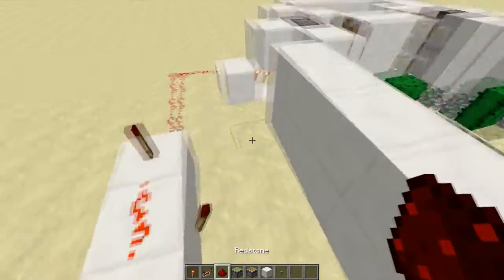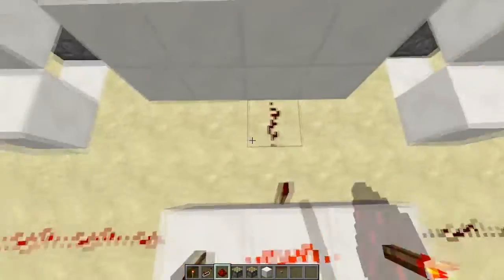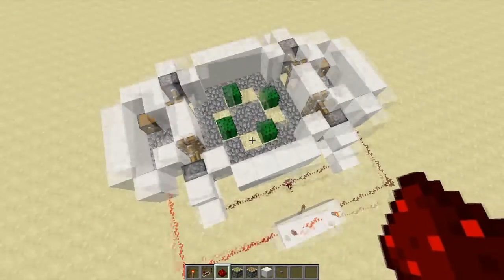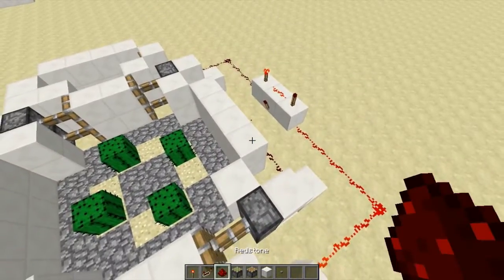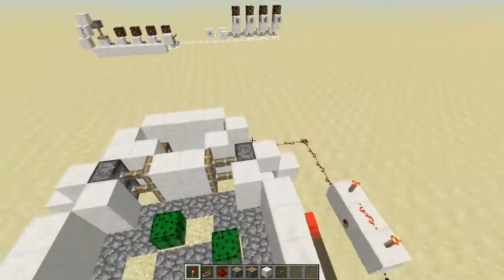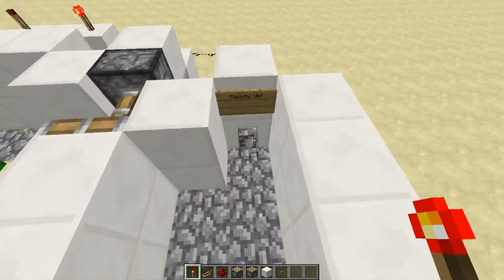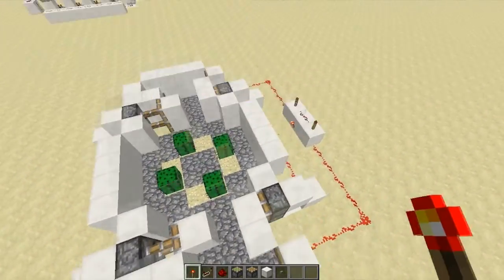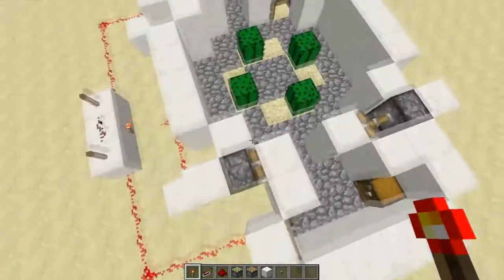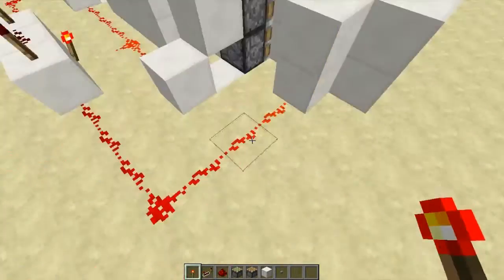Now we have to hook this up to the pistons. In order to do that all we really have to do is this, and we've hooked it up. So now, let's say this person readies up — they don't open. And now this person readies up — okay, one side opens. That's because we didn't connect the other side of the pistons yet, so I'm just going to do that real quick.